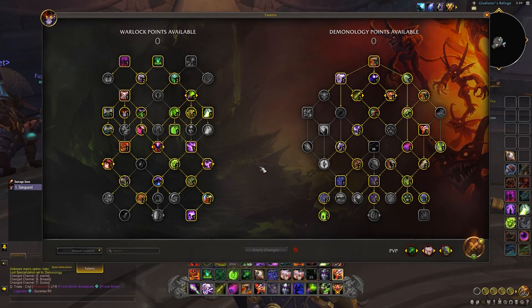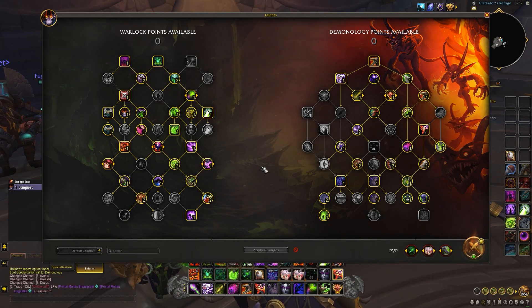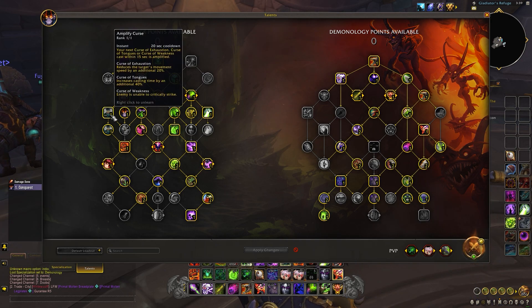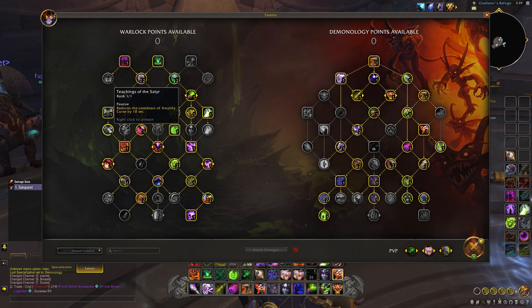I just want to jump straight into talents and make this as simple as possible, because these talents look complicated, but most of them are passive, so it's not too stressful. The main thing that's complicated is Amplify Curse. I see a lot of Warlocks don't utilize that, but it's basically just a defensive if you use it with Curse of Weakness, because you make your enemy not be able to critical strike. You can make a macro - it's not on the global cooldown.